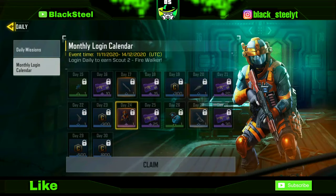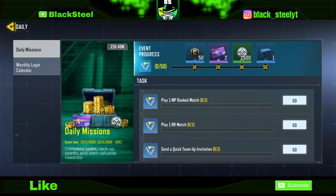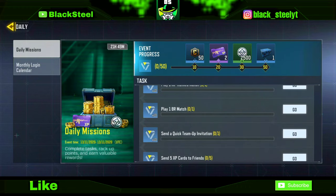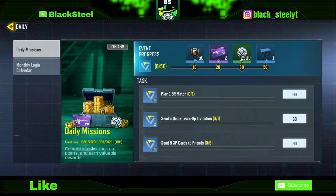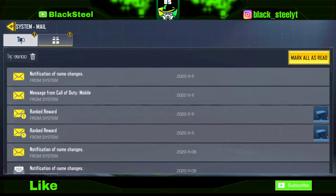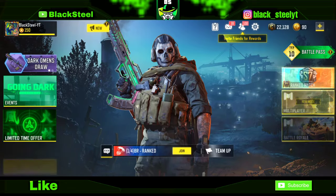The next method is to go to Daily Missions. Here you can see these missions, which are very easy: one ranked match, one BR, five XP cards, two friends, use five XP cards — very simple. Also, when you play ranked games and rank up, you get crates as well. I'll show you the ranked rewards I received in my inbox.